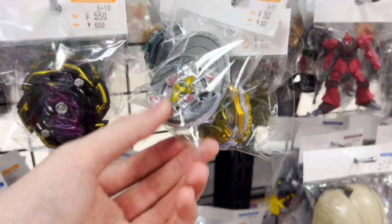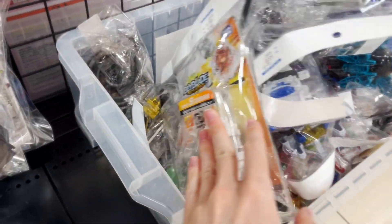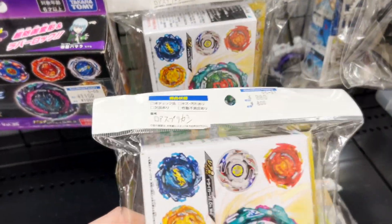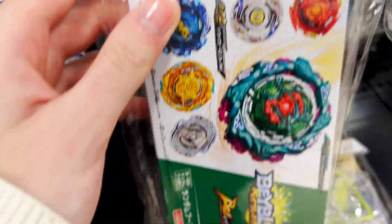Some beys are the rare ones. You can also find launchers — they have a starter set, some launchers, special launchers, which is super exciting. They even have new random boosters, but they tell you what's inside. For this one it's Lord Spriggan, Lightning El Drago Burst Remake, black version.